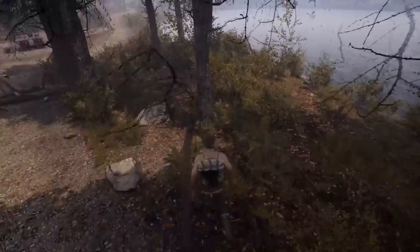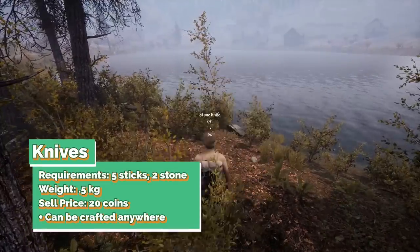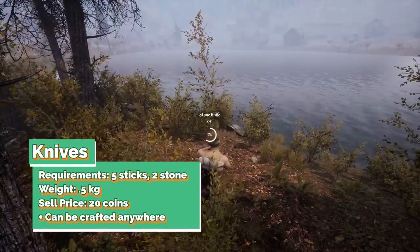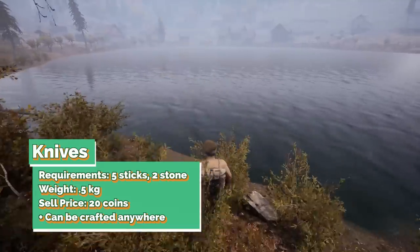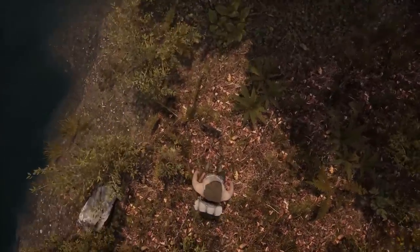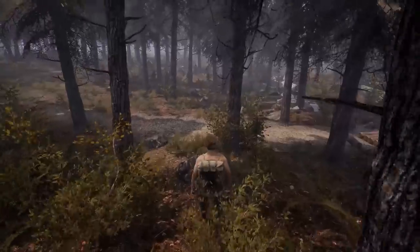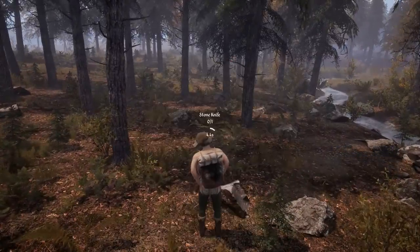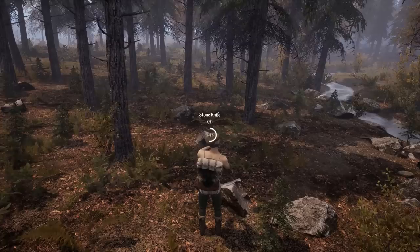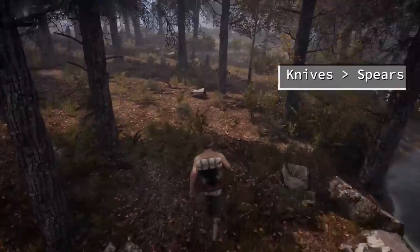Knives can be made by using five sticks and two stone, making them incredibly cheap to craft. They have a low carry weight at 0.5 kilos, meaning you can stack up a pretty good amount of them, and they will sell for 20 coins at the base price — meaning this is what they will sell for if you don't have any skill points in barter. Some people will encourage you to sell spears, which are a viable option, but have a much higher carry weight at 1.5 kilos. Additionally, spears will only sell for 10 pieces of silver, so knives are the much better option compared to spears.